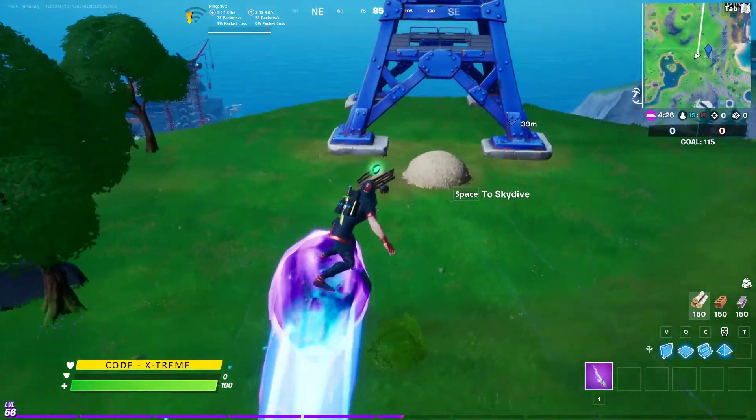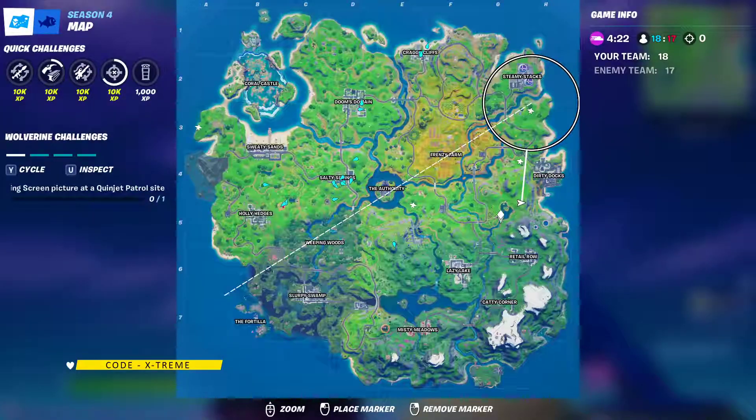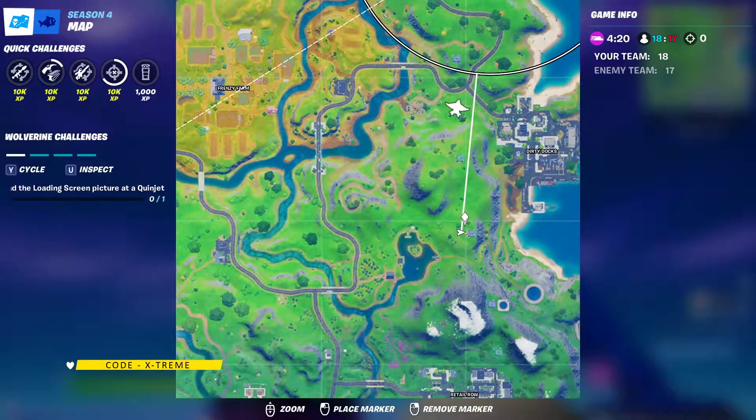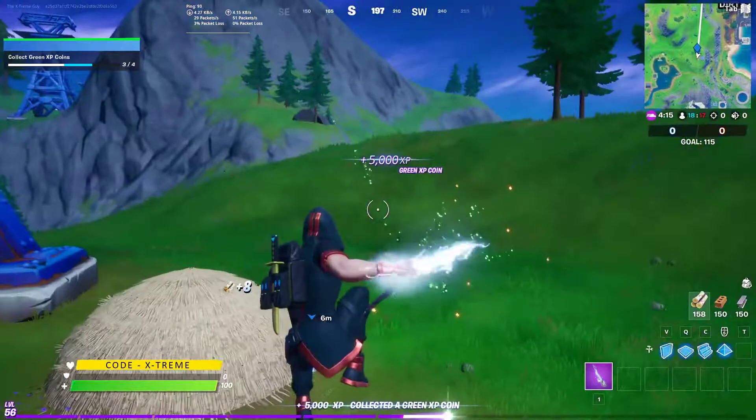Our last green coin in week 2 is found over here. This is the exact location on the map. Just go ahead and detonate it, break this thing, and collect your XP coin.